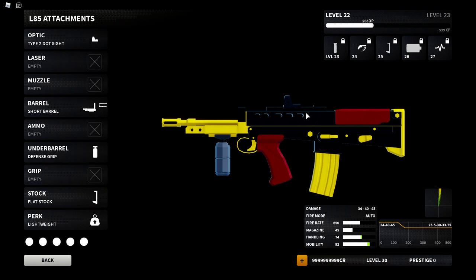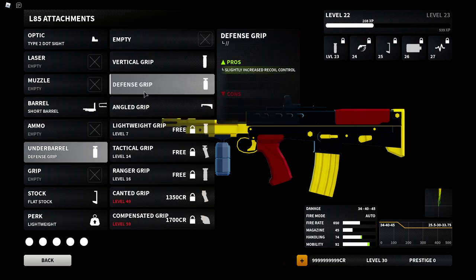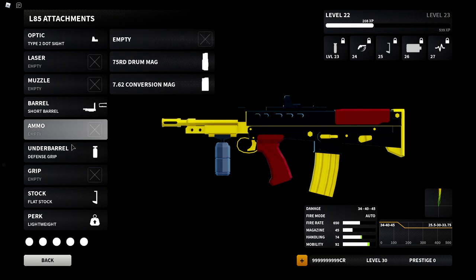As you can see at the bottom right, mobility is going from 100 on the max mobility setup down to 92 on my setup. Keep in mind that's still a lot — the default with no attachments is 95 mobility by default, so bumping that up to 92 is still a huge improvement. The only thing I'm really changing is taking off the conversion and putting on a defensive grip instead, which gives slightly better recoil control with no cons, so we keep our ADS speed.